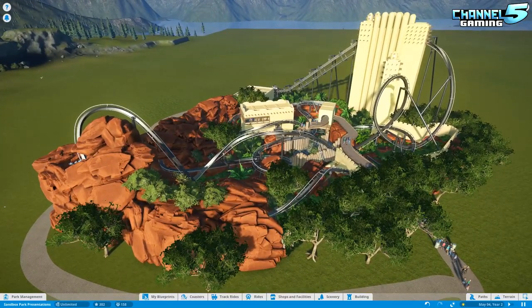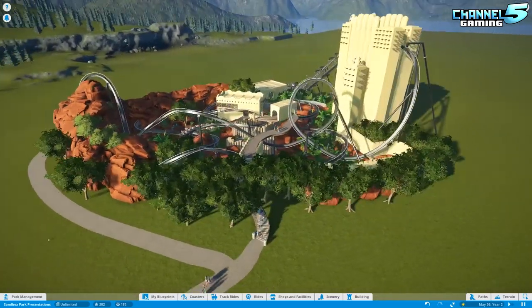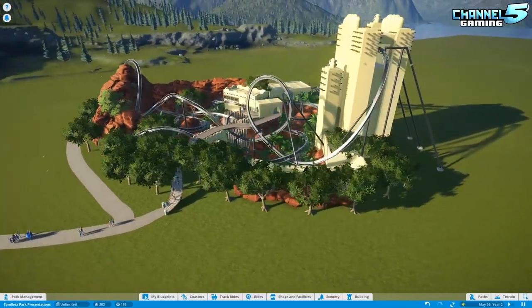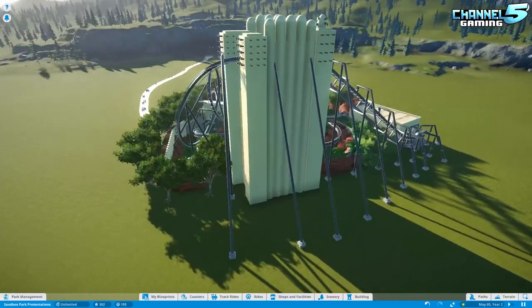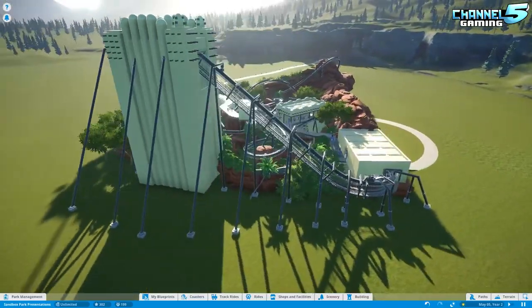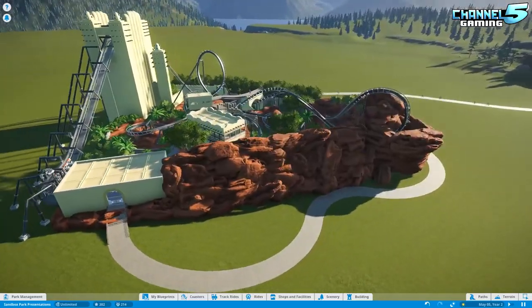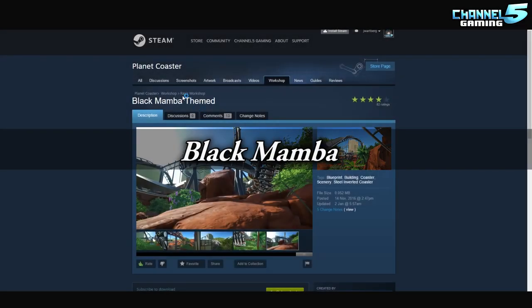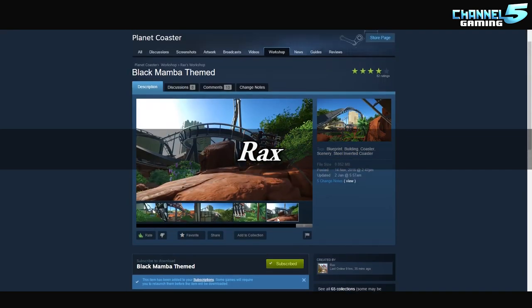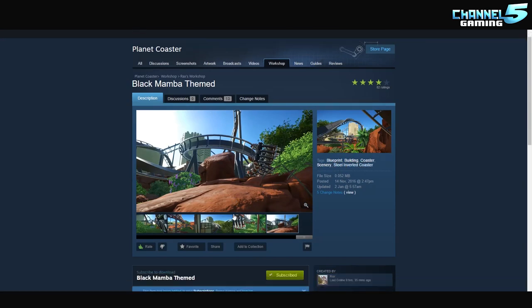This one was sent in by Angela. She says, 'Hello Johnny, my friend has built a recreation of Black Mamba in Theme Park Fantasia Land, Germany's number one coaster. Here is the original video of Black Mamba and here is a link to the workshop.' She sent me a link to the video — I watched it, it looked very cool. On Steam Workshop it's listed as Black Mamba Themed, created by Rax. Go rate it, favorite it, subscribe — it is a placeable coaster blueprint.